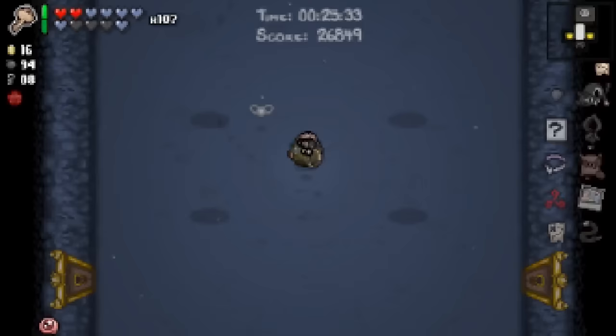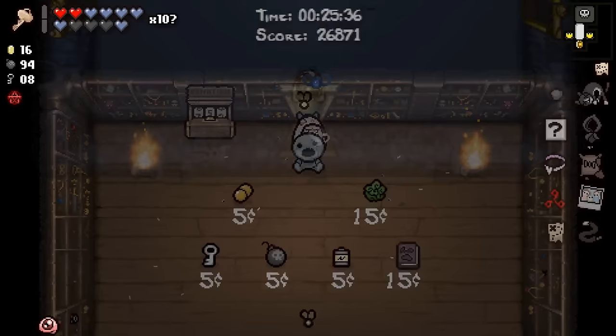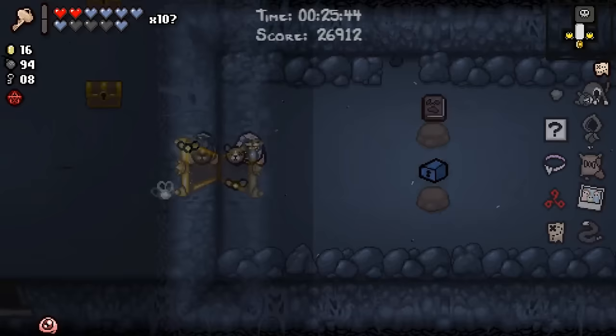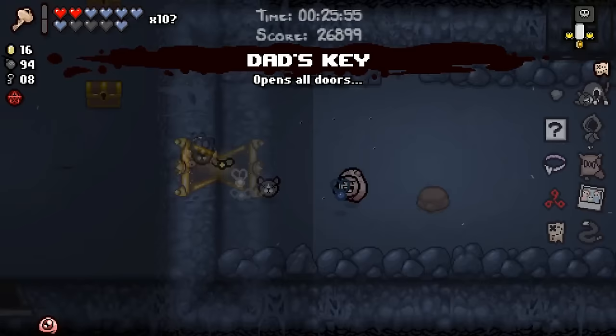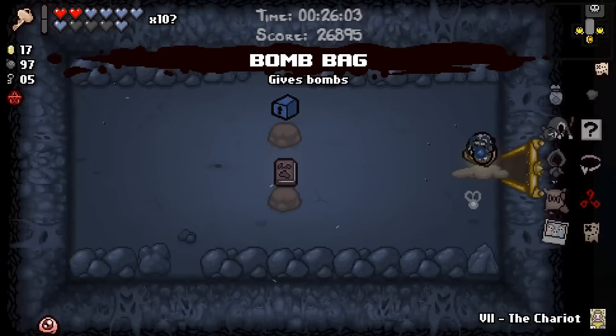Hopefully we'll be able to buy a Spirit Heart down here, but we saved three keys just for having Dad's Key active down here as well. So pop this inside of our shop. Bob's Brain — maybe, but not thrilled. I don't know what Pandora's Box gives us here — it might be nothing, but Necronomicon is also garbage. Hold up — both item rooms have the same items. Just mirror images of one another. What does Pandora's Box give us? Nothing. That's a new one. I kind of thought maybe there were some Curse of the Maze shenanigans happening there, but it does not appear so.